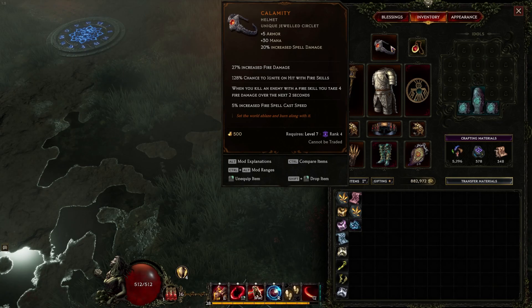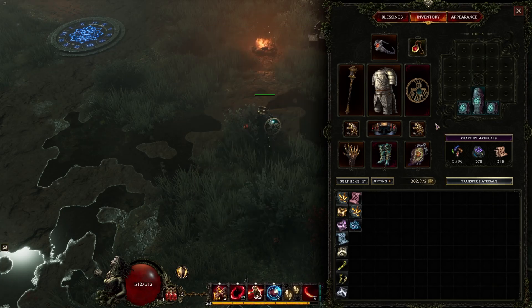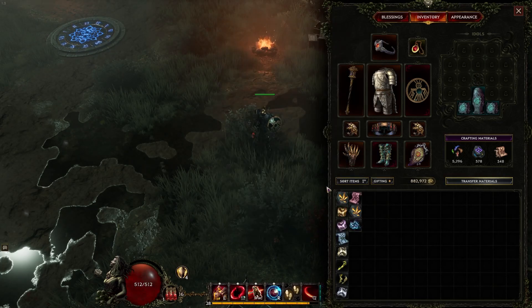I'm also running Calamity just for the increased chance to ignite, and it's dealing damage back to me, but we're dealing with it — it's fine. I threw on two Sunwreaths, which give me a lot of fire resistance, which is hopefully helping with the damage I'm dealing to myself.